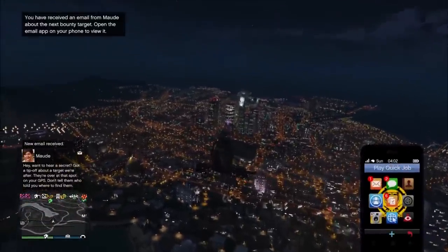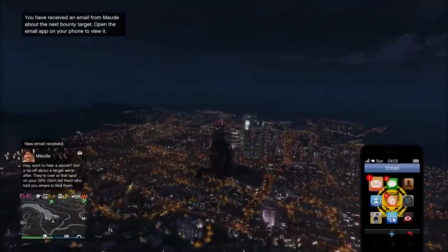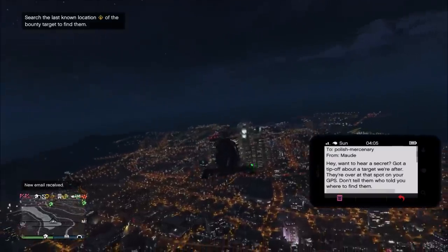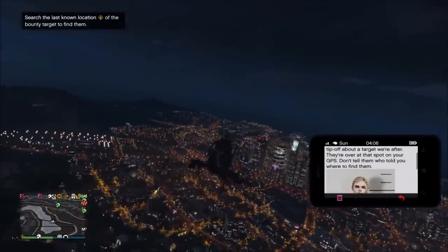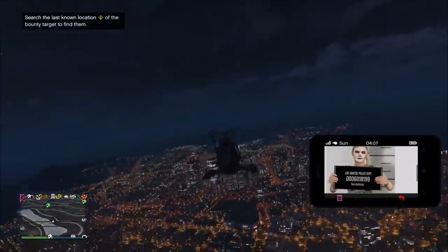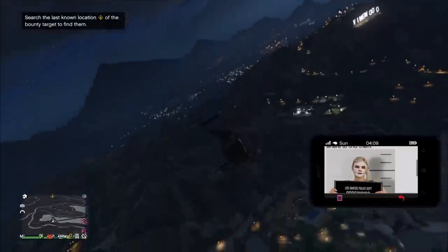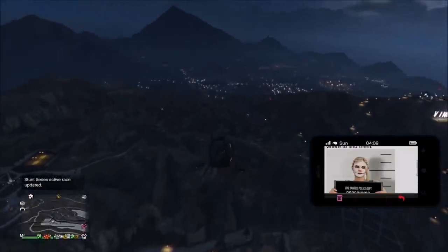When you're waiting for Mod to send you an email, I personally recommend staying up high with the helicopter in the middle of the map. I was hovering around Vinewood Hills so that when the next target spawns, I can easily fly to it. Just take the helicopter, hover somewhere high in the air in the middle of the map, and that way you can get over to the next target pretty quickly.